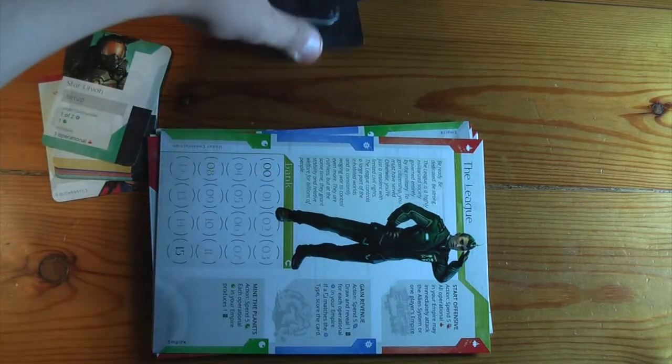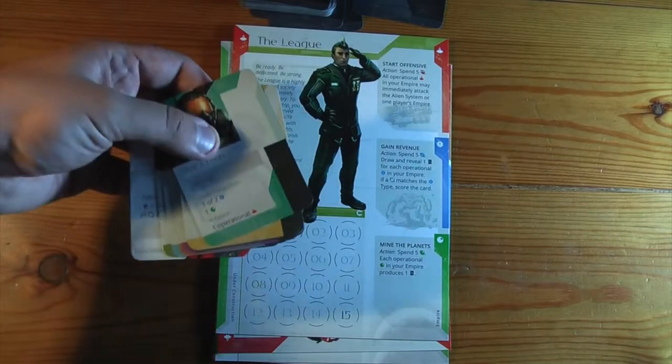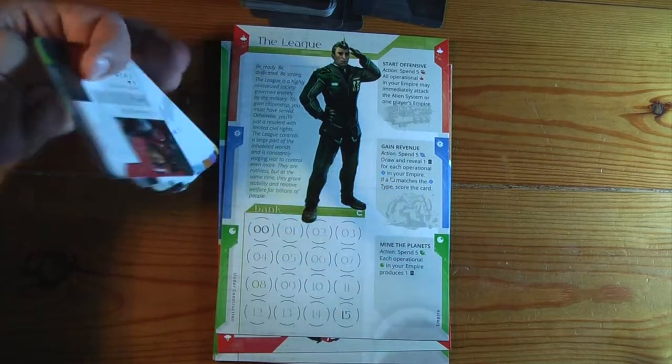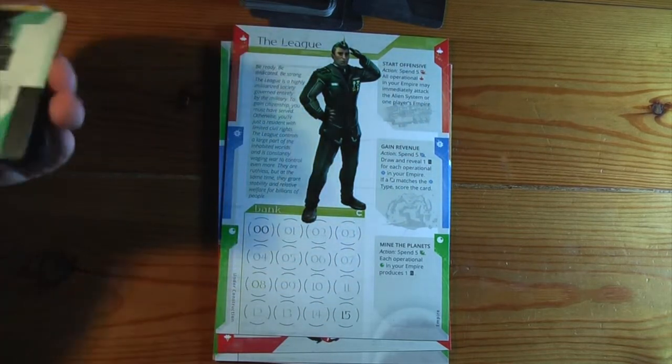Each faction comes with a player board and a set up and power sheet. These have unique powers and unique set ups, and there's one for each one. I've got a few more because there was a promo pack included.